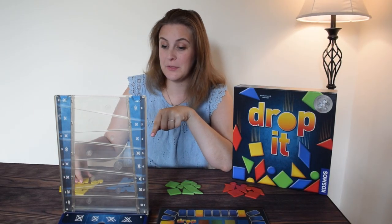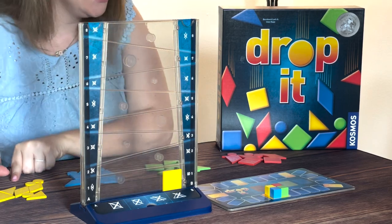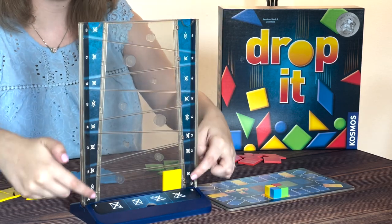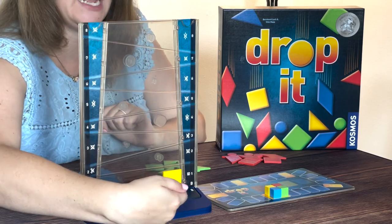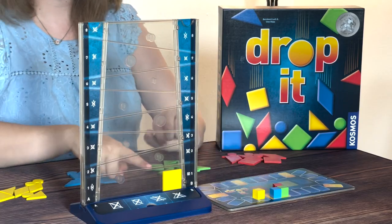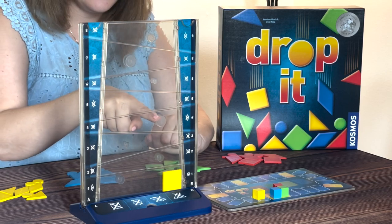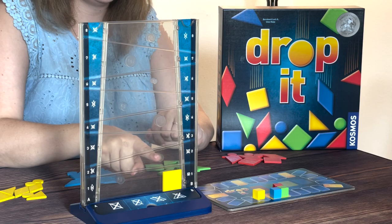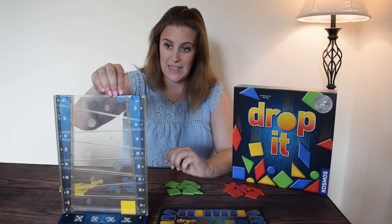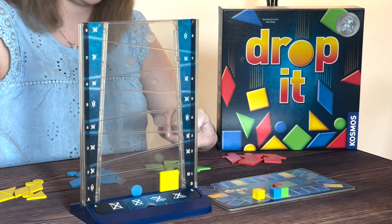In Drop It, you're going to be dropping different shapes inside the drop zone and earning points as it fills up. You cannot drop a shape that touches any of the same color or any of the same shape, and you also cannot touch any of the indicated shapes shown vertically and horizontally on the board. A valid placement earns you one point indicated by the zone level. As you get higher, it's worth more points. The little circles are bonus zones — if your shape touches one, you get additional points. If a piece bounces and hits a no-circle zone, you do not get any points.